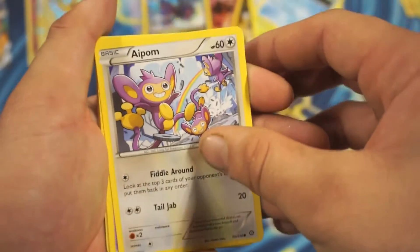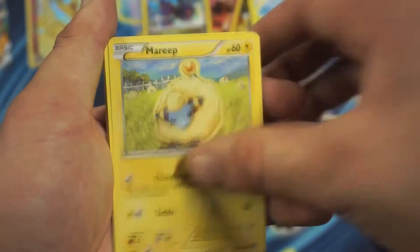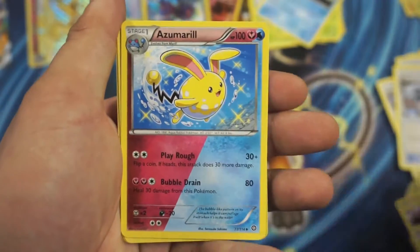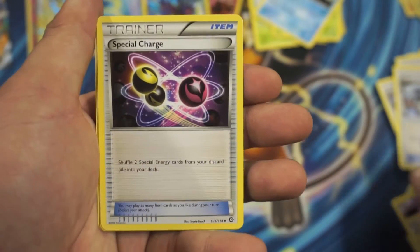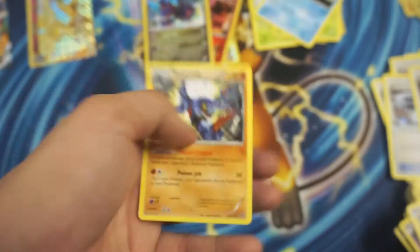So we got Ambipom, Drifloon, Merle, Fletchling, Yanma, Lampent, Admiral, Special Charge, Yanmega Reverse Holographic Rare, and a Toxicroak.